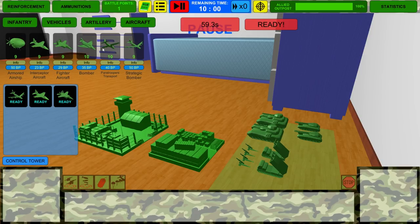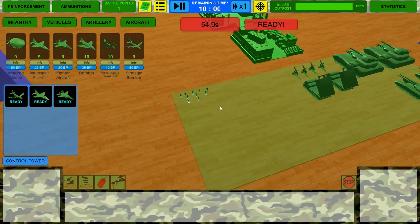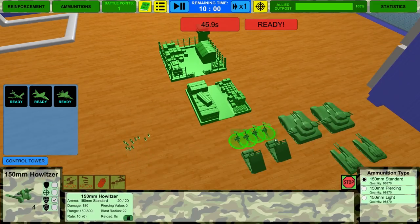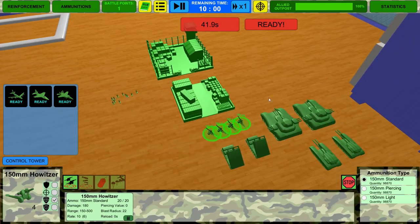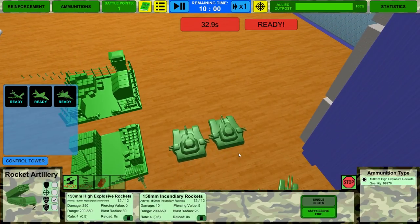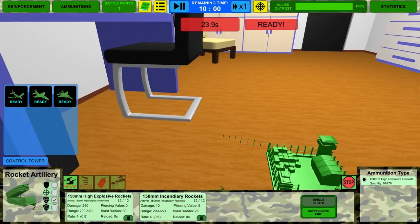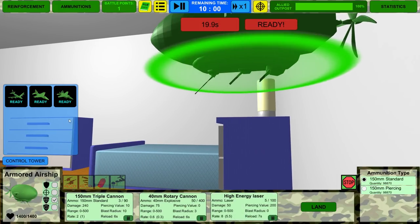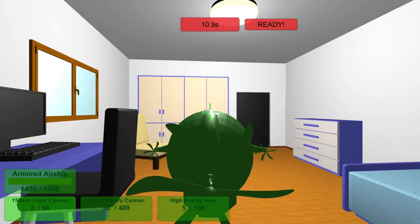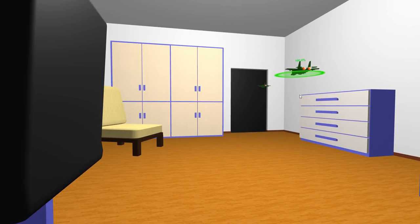The blimp is the only aircraft unit you don't need to prepare through the control tower — the rest you place in the tower and they'll be ready in a couple of minutes. We're gonna have fighters, paratroopers, and the strategic bomber. Let's hit play! We have 60 seconds until the enemies arrive. I'm gonna remove the reinforcements layout and place my units — moving these guys up front, anti-aircraft in the back.